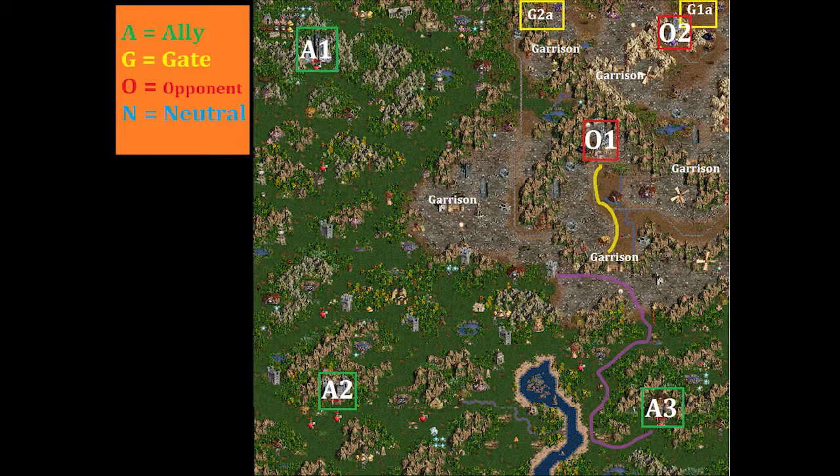We can beat this map in pretty much the first week. You want to give your main hero the Spellbinder's Hat if you didn't get Dimension Door, and teleport around with one of the heroes that has Town Portal to bring your main hero all the troops. Hire a couple of heroes and give their troops to your main hero. Then follow the purple path — you can Dimension Door from the tower past the garrison and attack O1, which is pretty lightly defended. Then Dimension Door from south of O1 over the mountain and take O2 right away.